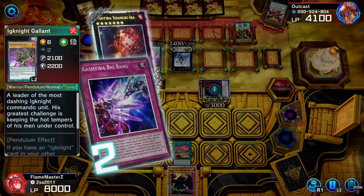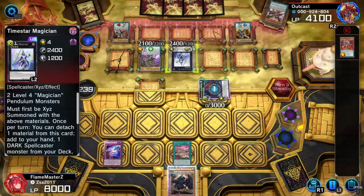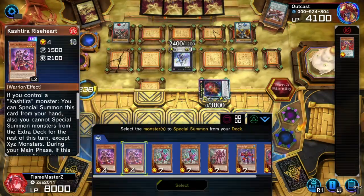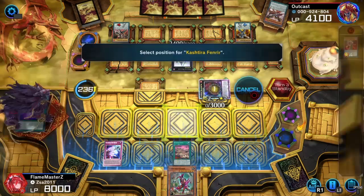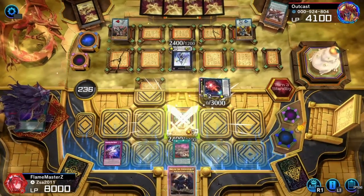And now I'm just going with the Egyptian God cards — it's like, why not? I wish they'd make more support for them, make them more like the anime. Give Obelisk all his effects off the bat, where they can't be targeted by anything.